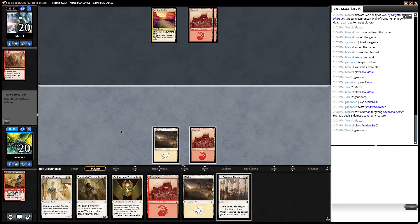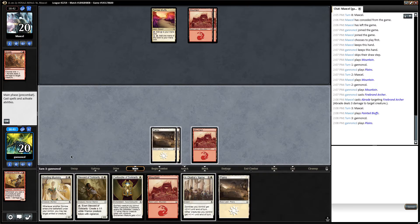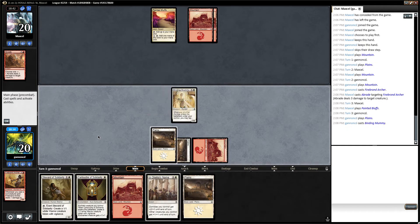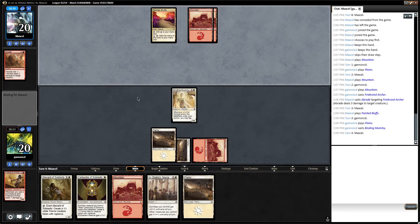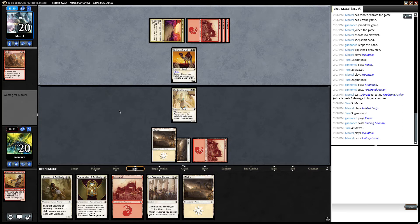Still no plays. I think now I want to play Binding Mummy and put Cartouche on it. If they used a Braid it makes me think they might have something like Open Fire. I think I'm going to wait on this Cartouche — it just seems so likely they have removal. If I Cartouche up there and then they have Open Fire, that's a huge blowout for me. They can play a Camel — it does have Lifelink. That's good to know.